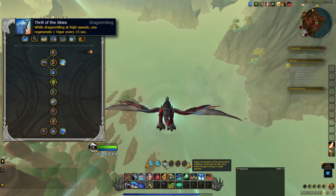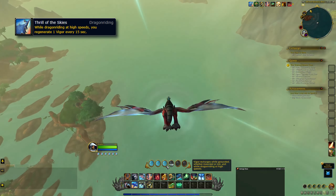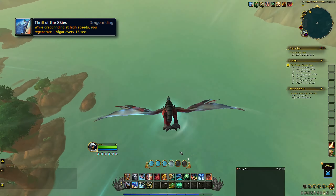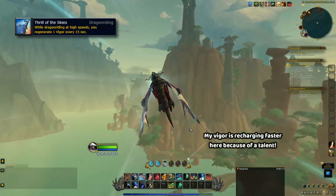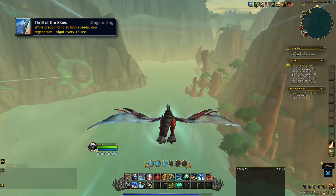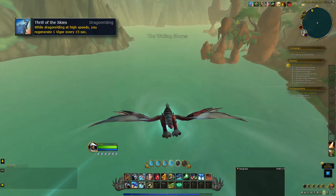Thrill of the Skies is a passive ability that allows you to recharge Vigor every 15 seconds instead of 30, whenever you are flying at high speed. It isn't stated explicitly how fast you need to be flying for this to occur, but as long as you have a good amount of momentum from diving downwards, you should be fine.